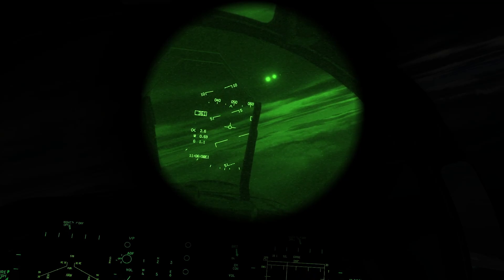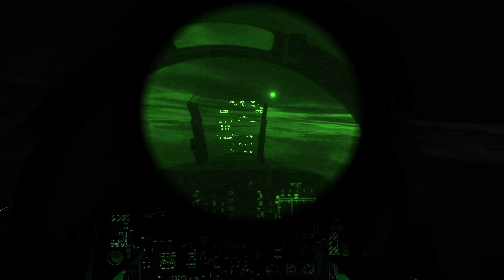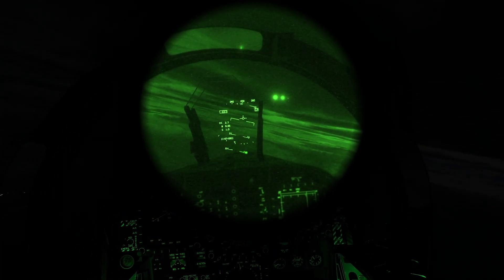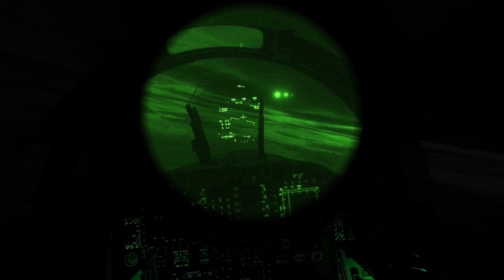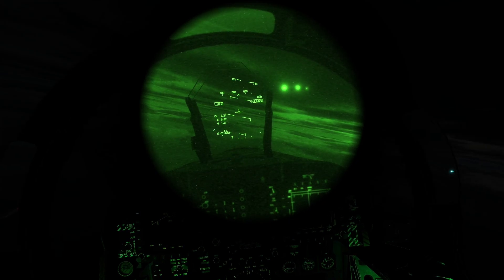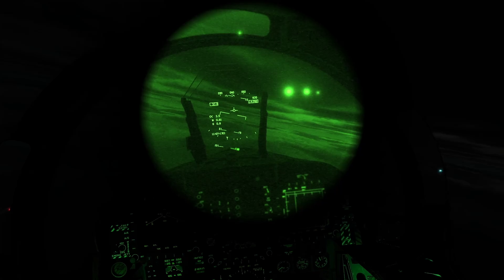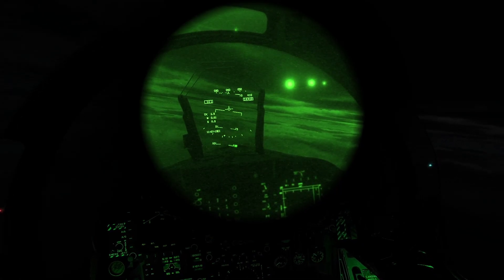You'll note you can't see any lights on the tanker until this point, which is unrealistic. On NVGs you can see the lights from probably 50-60 miles away if not more — weather dependent of course. But other than that, what you're seeing through this NVG tube — the slight textured fuzziness also known as scintillation — is very authentic indeed.